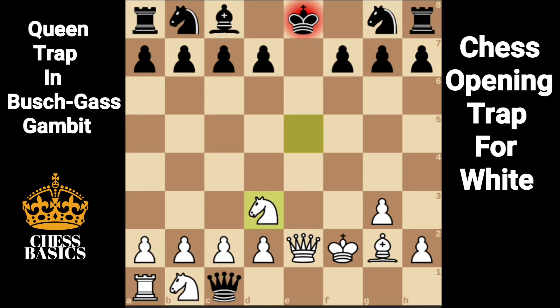This opens up a discovered check from the queen. Knight e7 blocking, and white picks up the queen. Let's look at some other variations where white can checkmate black.